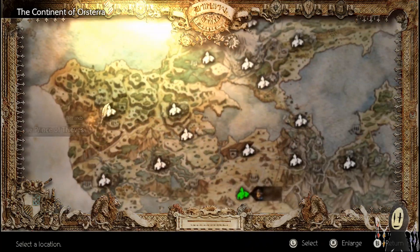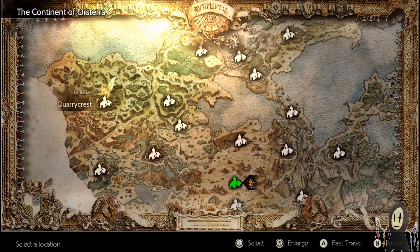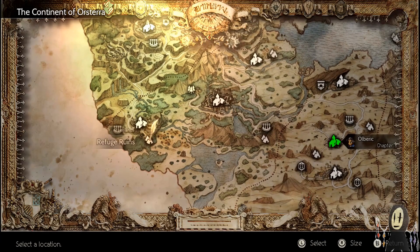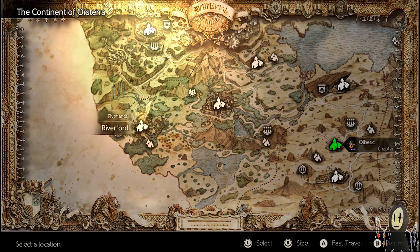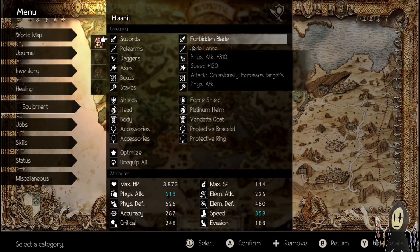Right down into the bottom right corner you're going to find Riverford. I believe you have to go into the Quarry Crest first, venture your way south, head towards here, and then you'll find the Refuge Ruins right beside the town. You get yourself this really powerful sword — I believe it is the highest value — but it comes with a little problem in that it increases the target's physical attack. But the boss we're going to be fighting today is purely a caster, so this is perfect for us.